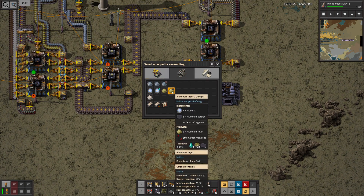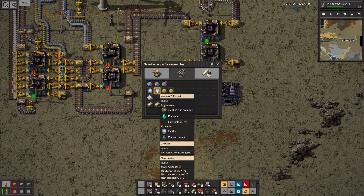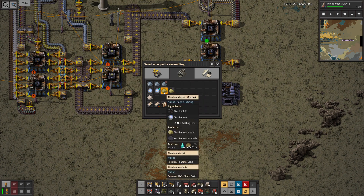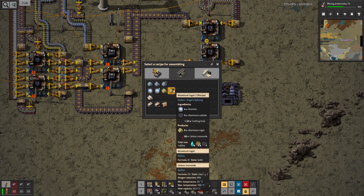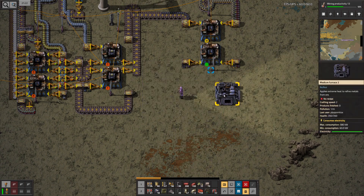But definitely these aluminum recipes — I think those are new, if I'm not mistaken. Alumina too, and aluminum ingot too, and they are not offered in the previous versions of furnaces. So maybe I should include those in the aluminum production.